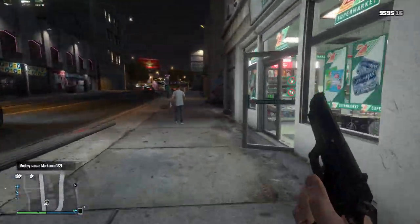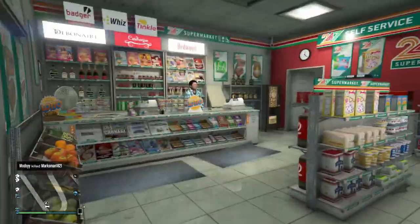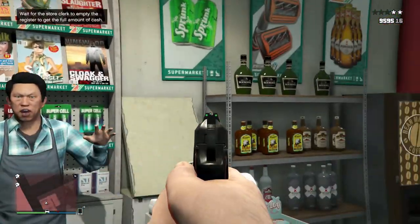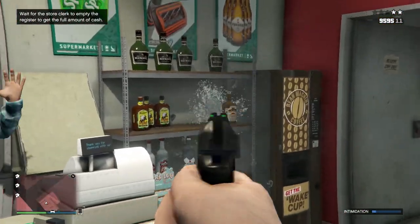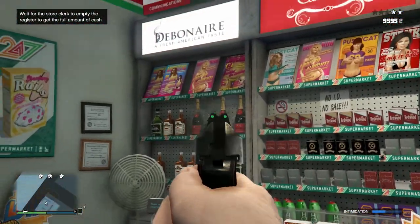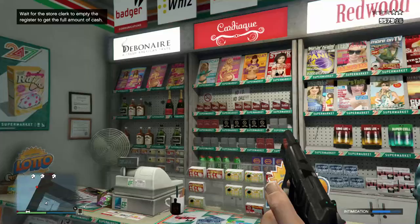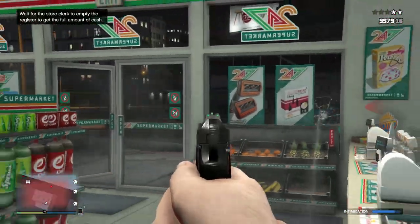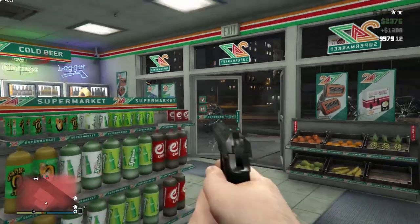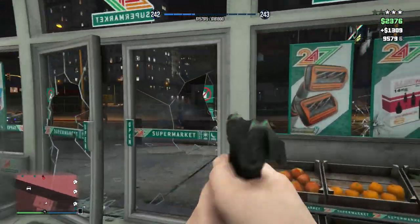Hello everybody, Gizermatic here, and today we're going to have the first episode of my new series called GTA 5 Gun Guide. In this episode we're going to be reviewing the pistol. The pistol is a weapon in Grand Theft Auto V and Grand Theft Auto Online, and it is the first weapon in the pistol category in GTA 5. It's unlocked after beating the mission Franklin and Lamar in single player, and it is given to you by Lamar in online.